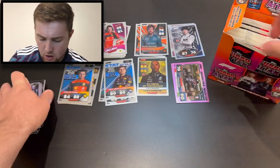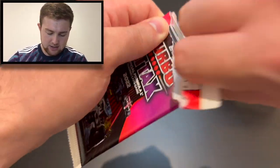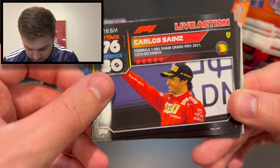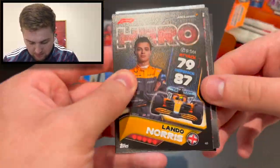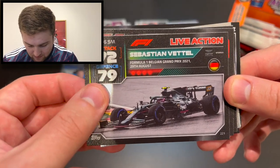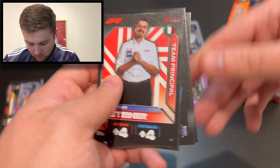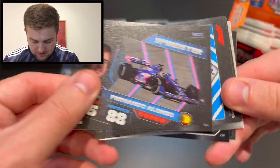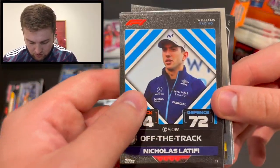Stat attack most wins in 2021 — Max Verstappen with 10 — and a Yuki Tsunoda idol in lovely rainbow foil, our second idol of the opening. Next pack: Carlos Sainz live action from Abu Dhabi, Lando Norris on the podium Australia/Belgium, Sebastian Vettel live action, team principal Günther Steiner of Haas, and Fernando Alonso speedster.